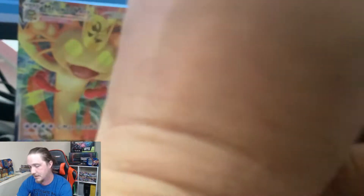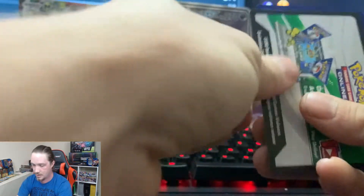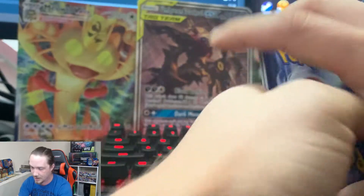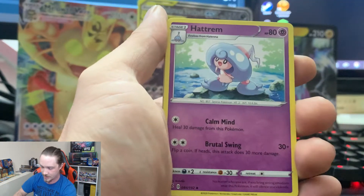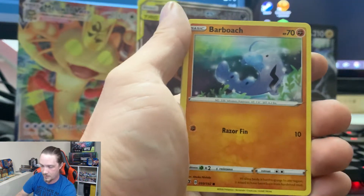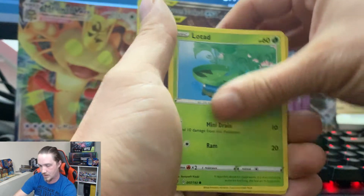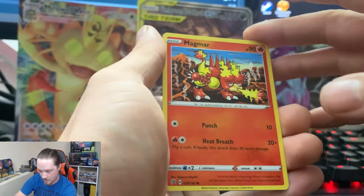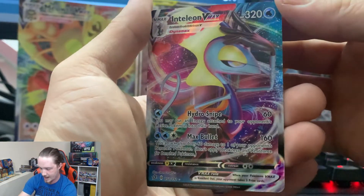This entire booster box I've gone front to back — I haven't done anything but front to back the whole time. I started left side front, worked my way back, started right side front, worked my way back. Electric Energy, Hattrem, Carkoal, Beware, Caterpie, Barboach, Arrokuda, Stufful, Lotad, Reverse Holographic Magmar, and Inteleon VMAX. That's a pretty looking card — Inteleon VMAX Full Art.